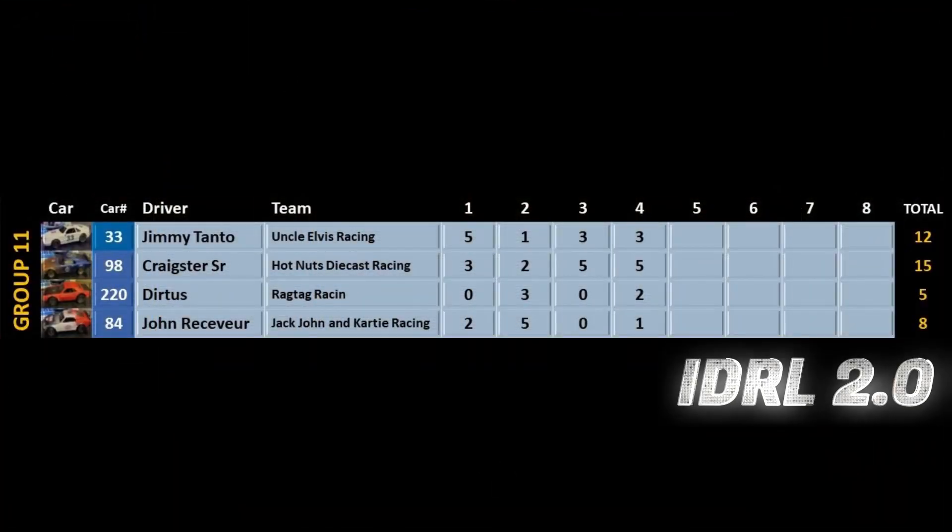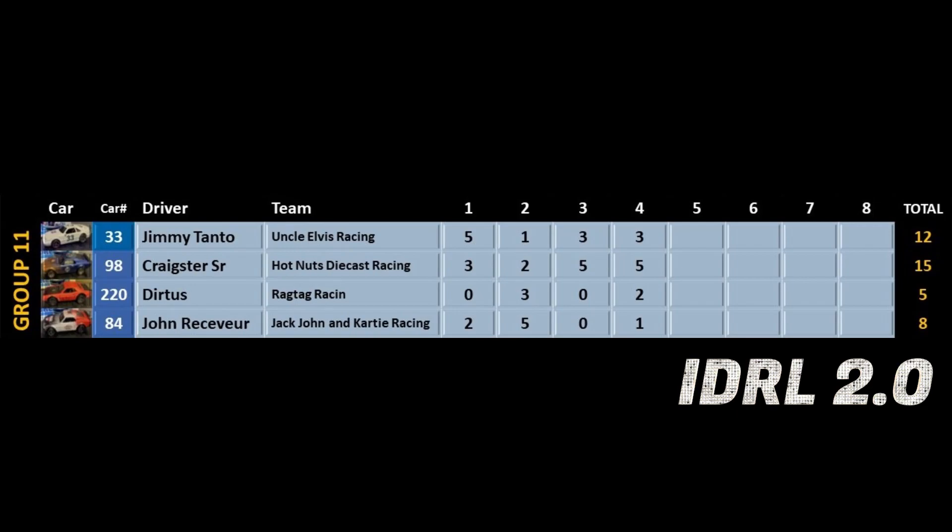We're at the halfway point and Craig Sturt Sr. has already got 15 points — I think that's a record for the halfway mark. Jimmy Tonto has 12. It's Dirtus and John Receiver that are in trouble, with 5 points and 8 points respectively. Dirtus with only five looks like he's at risk of going home.